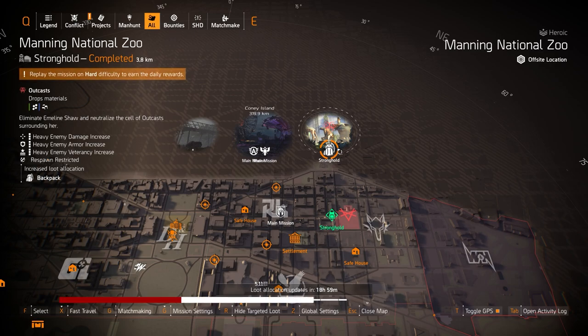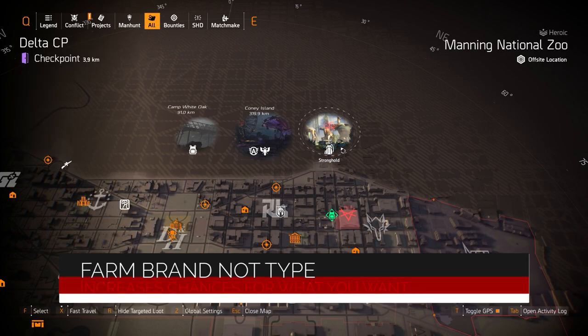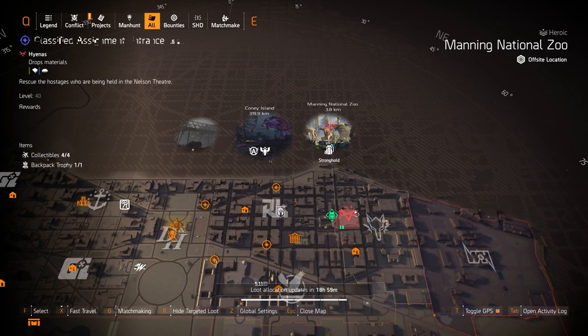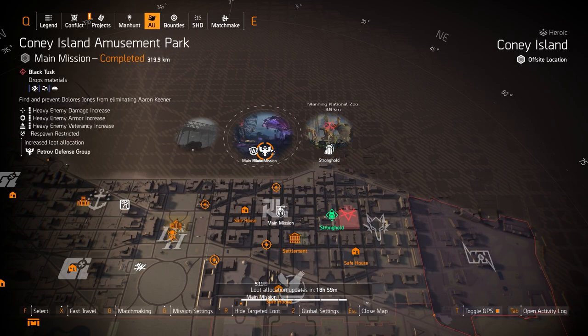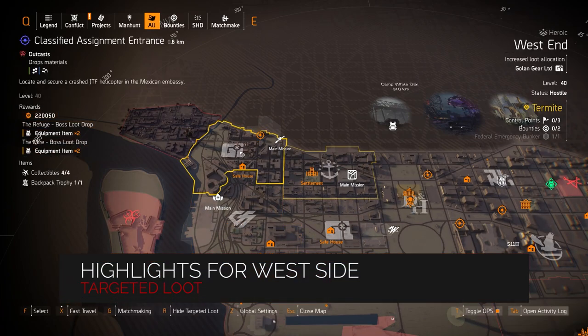For backpacks at Manning National Zoo, I always recommend farming the brand, not the type. It's always better to get the brand because the brands are only a certain amount — not that many. With backpacks there are six types; it's just not worth it to farm for six different brands and six different types. If you want a Petrov backpack, farm Petrov.